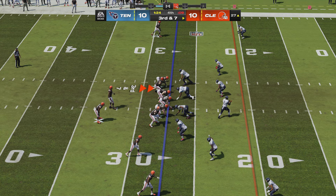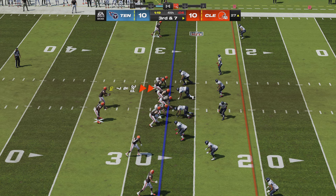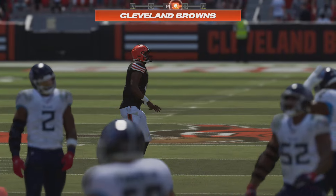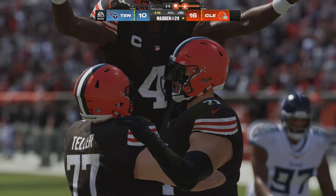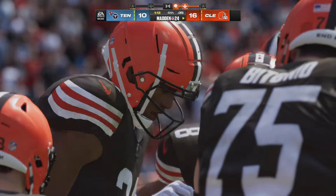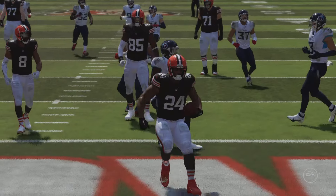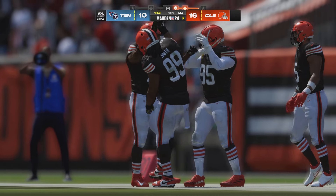Third and seven — they run it again with Chubb, and he'll take it into the end zone for a Browns touchdown! Nick Chubb, 27 yards, and the Browns have broken the tie and taken a fourth quarter lead. On third down your number one goal is don't be a hero — just get the first down — but once he gets past the line of scrimmage the field opens up and he takes it right up the gut and into the end zone.